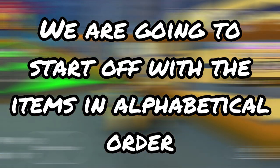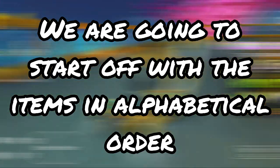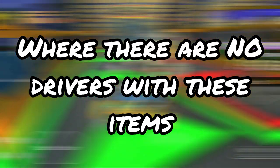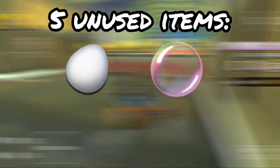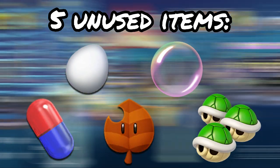We are going to start off with the items in alphabetical order, just like with the normal class and super class characters, where there are no drivers with these items. Between New York and Ninja, there were only five: Birdo's Egg, Bubble, Capsule, Tanooki Leaf, and Triple Green Shells.